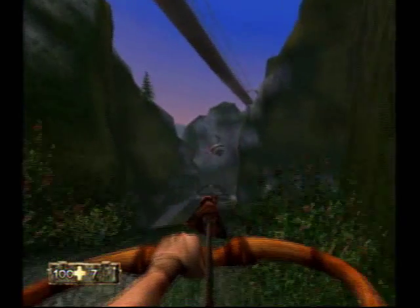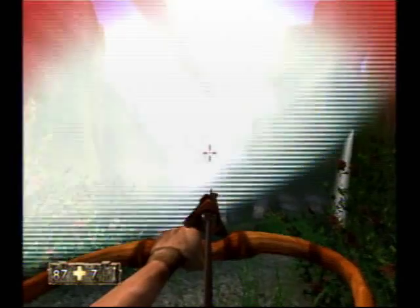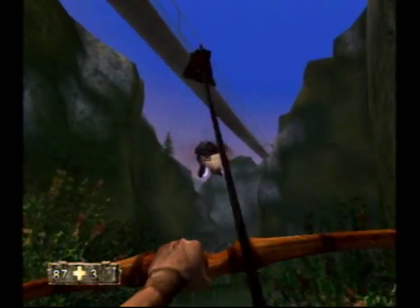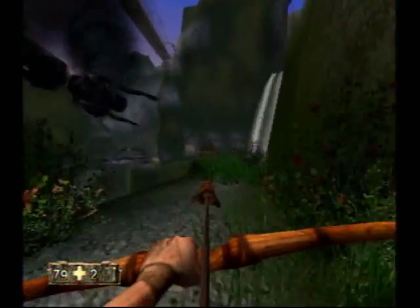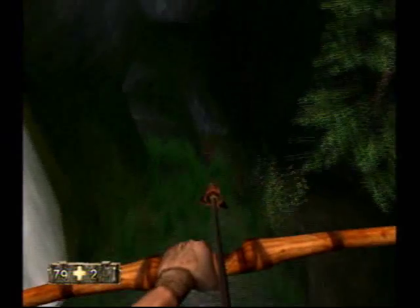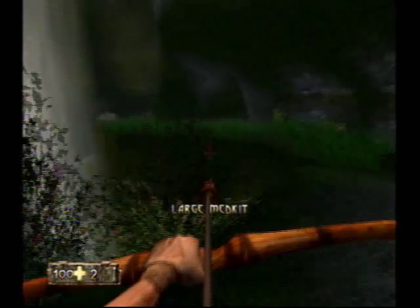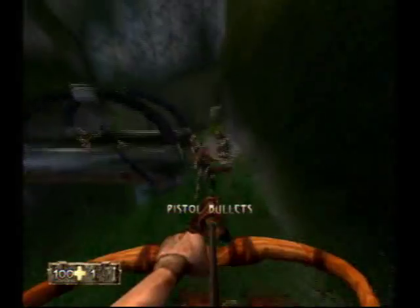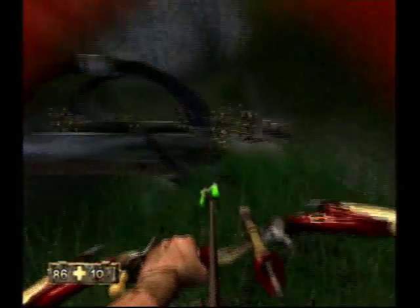Come right around here and there's gonna be a spaceship-type thingy. It flies around and it'll fly up to you. Then just start shooting explosive arrows at it and you'll take it down pretty quickly. Now just continue down this little ledge. There's gonna be a ton of enemies right here. And then just go ahead and use explosive — whoa! Holy, what the heck?